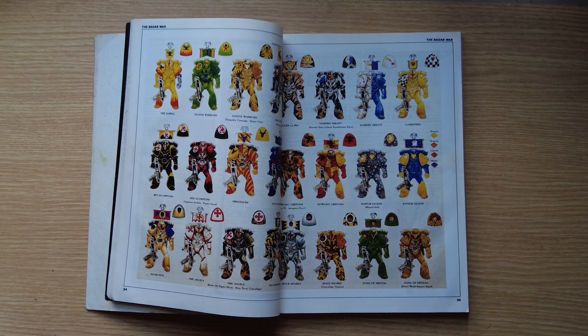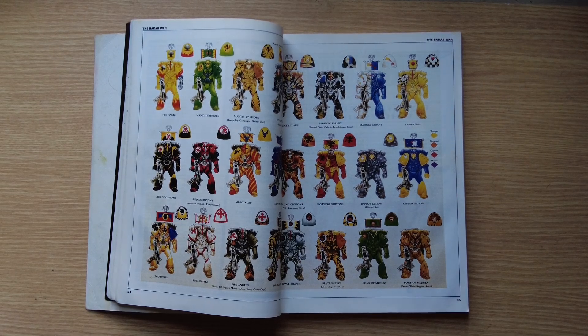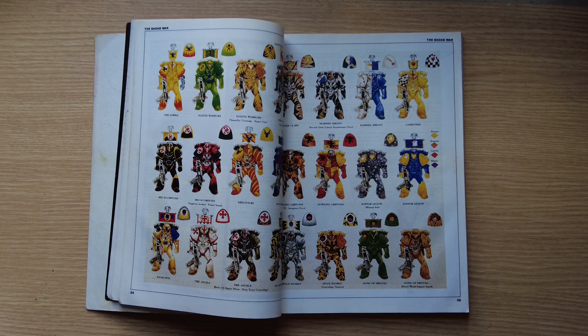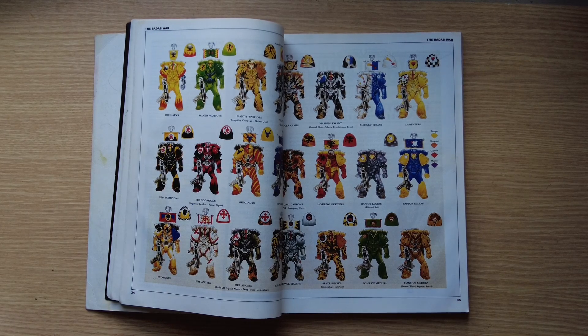In the end the Imperium wins out. The Mantis Legion, Executioners, and Lamenters — who betrayed the Emperor — are actually forgiven, but have to go on a hundred-year penal crusade to redeem themselves. The Tigerclaws are virtually destroyed and disappear into deep space, becoming the Astral Claws, who then become the Red Corsairs in later Chaos armies. Forge World really ran with this, doing a series of books and models about the Badab War — sadly all pre-Primaris and looking quite dated now.